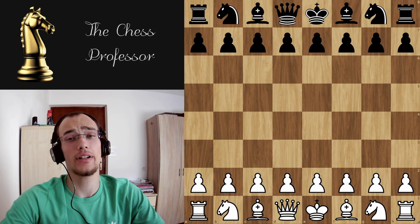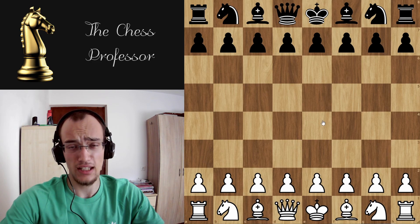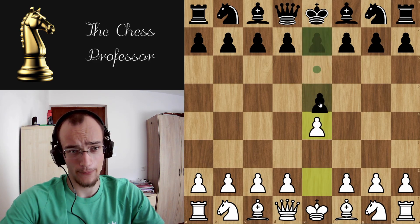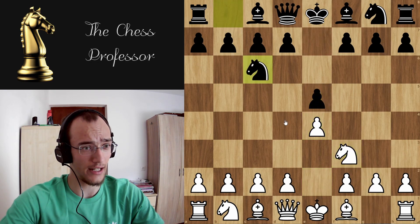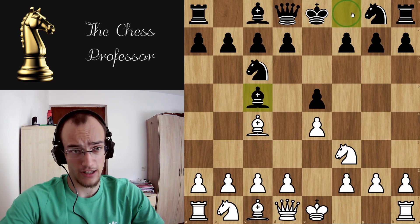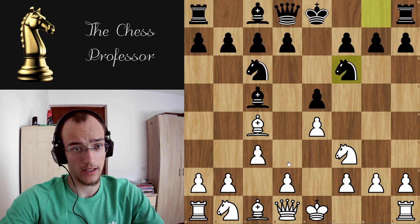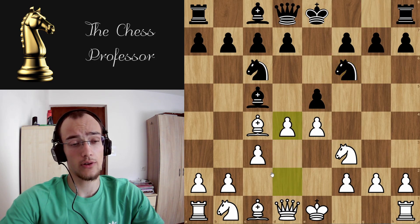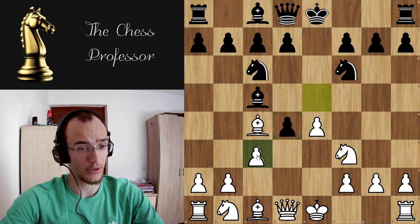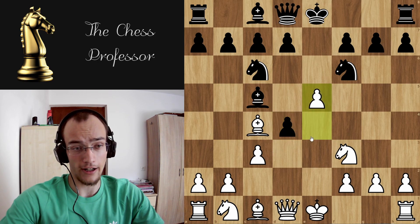Today we're going to look at the intermezzo move, intermediate move, e5. We're in the Italian opening, in the bishop c5 line. Here you play c3, they play knight f6, you go d4, they take, and now in the previous video we looked at cxd4 — this time we're going to look at e5.